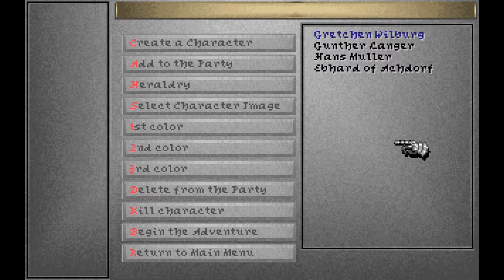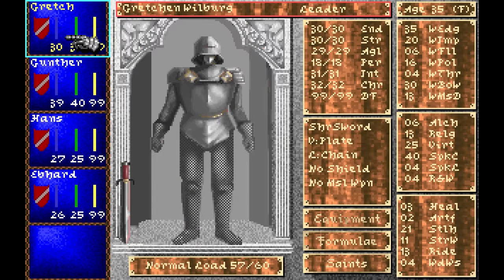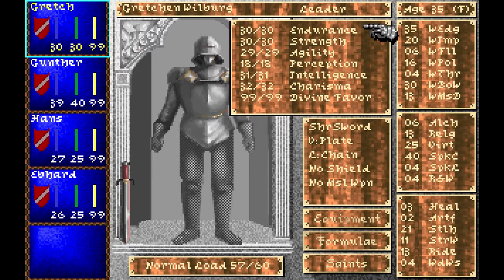This is the character creation screen and as you can see the game comes with pre-generated characters which I'm going to add to the party and explain their stats. Here is a character sheet and these are your basic attributes. Endurance and strength are for fighting obviously and they have a lot of importance. Together they determine your carrying capacity — the two added together is the amount of pounds you can carry. If they go lower than your load then you will get heavy load and overloaded, which makes you fight worse.